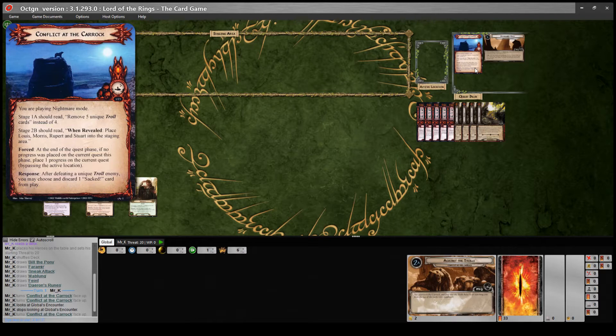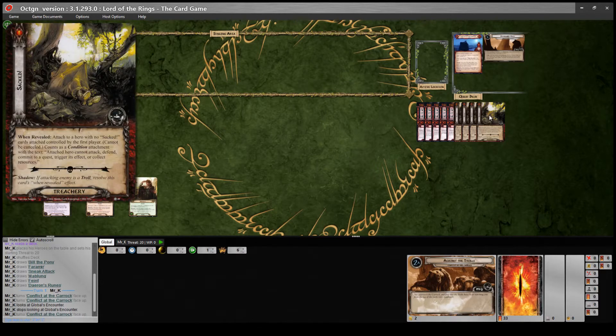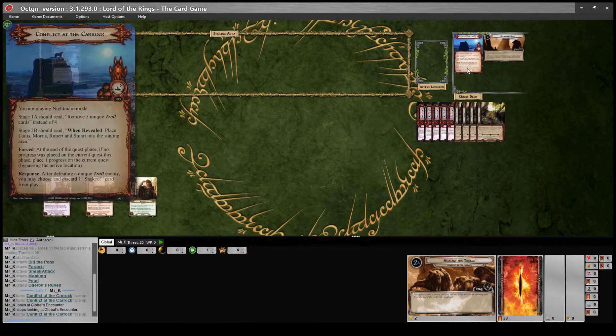They've also given a response effect: after defeating a unique troll enemy, you may choose and discard one sacked card from play. So you've got this sacked treachery which attaches to a hero if you reveal it, and it counts as a condition attachment with the text: attached hero cannot attack, defend, commit to a quest, trigger its effect or collect resources - so it makes them completely useless effectively. So I guess they've added that so that you don't necessarily have to run condition attachment removal to get rid of that card. You can kill unique trolls anyway to discard those sacked cards.